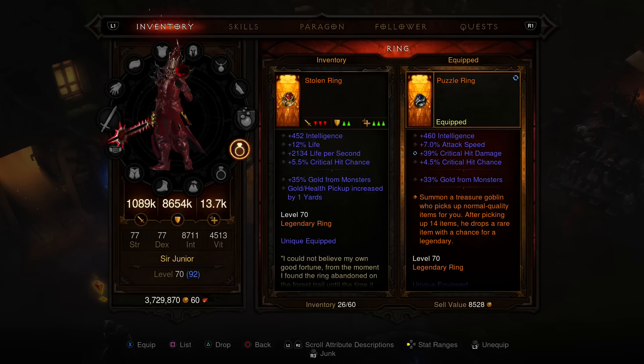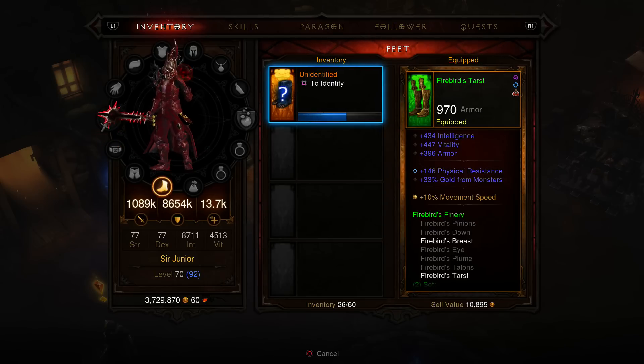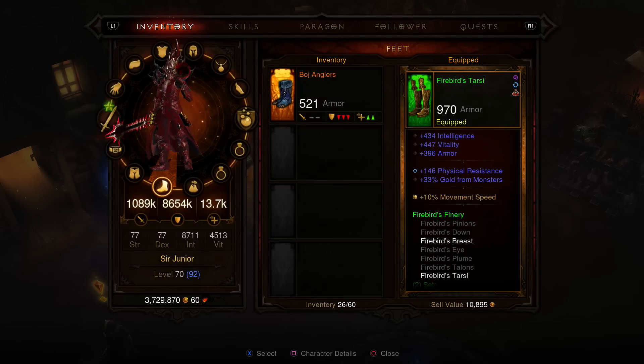Another Stolen Ring — 5% critical hit chance. I just need that critical hit damage and I'll be okay. Let's get to the feet. Bul-Kathos's — 11% movement speed is cool but I already have 10% movement speed. The disintegrate damage I could change around and see if I can get something nice, but the damage is about the same and I'd lose 500+ intelligence, so definitely not doing that right now.